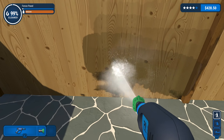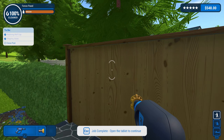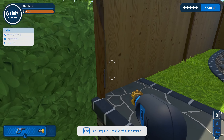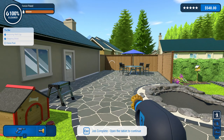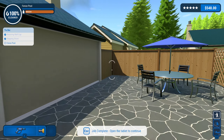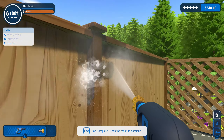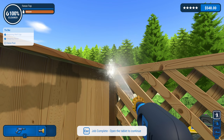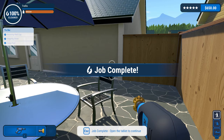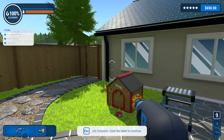I want to go to Mars and clean that, because the memes about so much water on Mars - you'd just be wasting water, it would be hilarious. We can't finish yet - it says 100% but we have a fence post to do. We need to find the fence post. Fence panel, fence post - done it! That's much better, 650 quid for doing this, hell yeah.